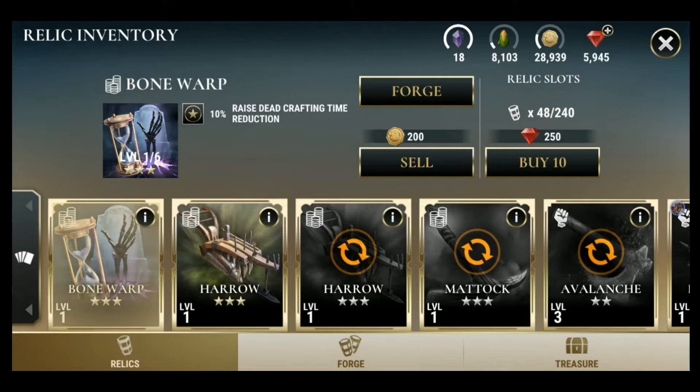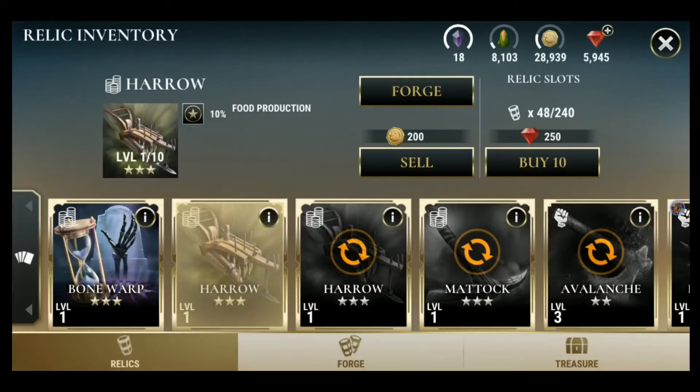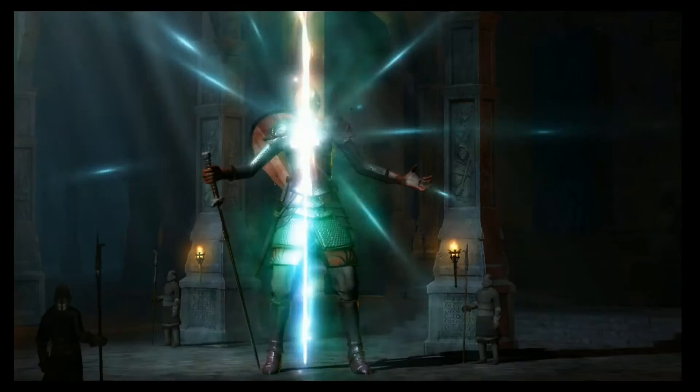Your units and Titans can level up as you progress through the game, making them stronger. You can use relics gained from battle to give your Titans boosts such as damage increase and additional health.